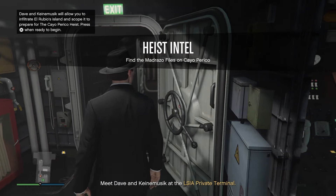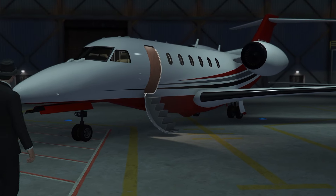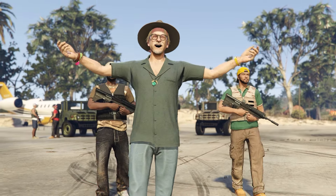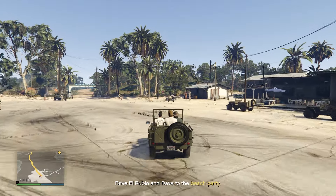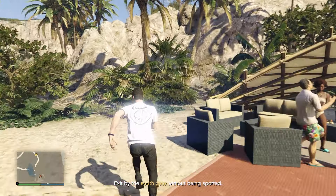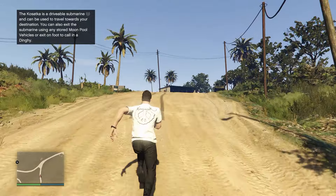Only do the scope-out when you're ready, as this mission takes a long time — but I'll guide you through it. Go to the airport and head over to the objective; a cutscene will play. After the cutscene, fly to Cayo Perico Island. El Rubio, the owner of the island, will meet you there. Once you land, get inside a car and drive El Rubio and Dave to the beach party. Here you can dance and wait until your partner tells you to go over to the gate and escape without any guards noticing.